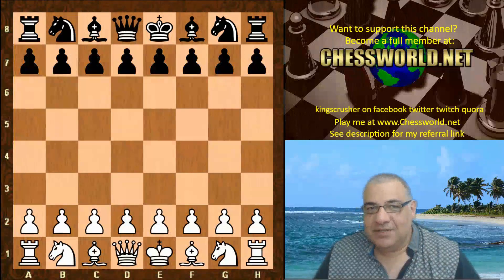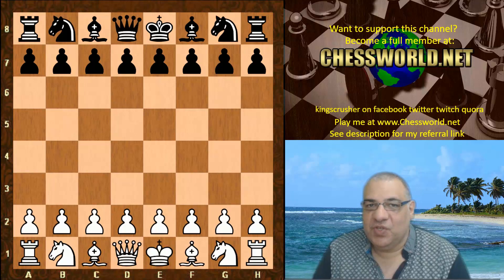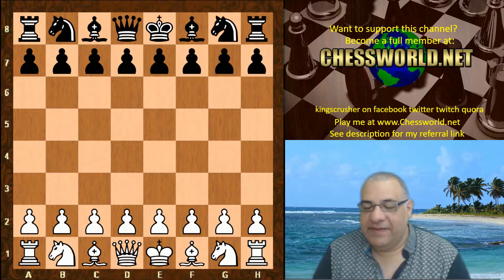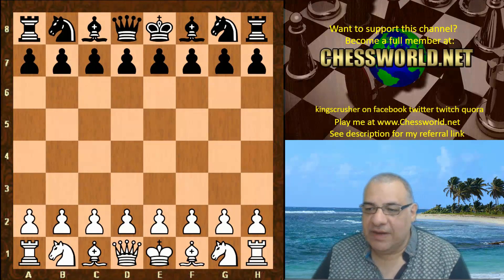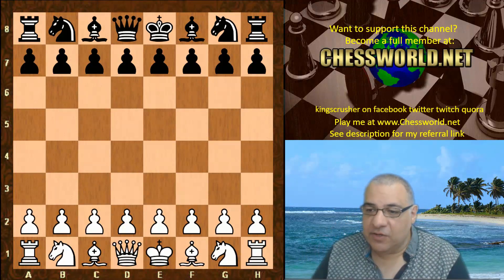Hi all. Let's look at another mega clash: Leela against Stockfish, the top rated chess engine in the world. This is Leela ID 11089. The Leela ID can't change during this competition. This is in stage two rapid rumble, 15 minutes with a five second increment.